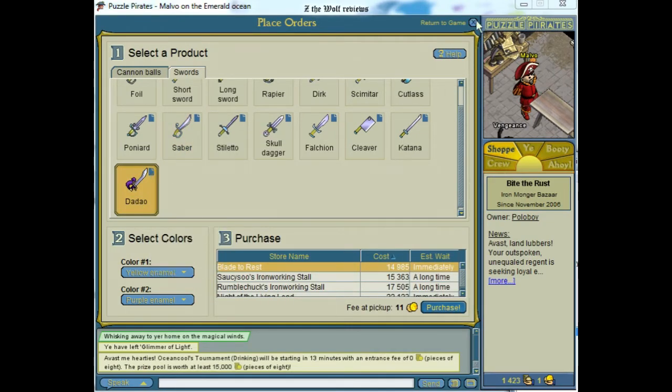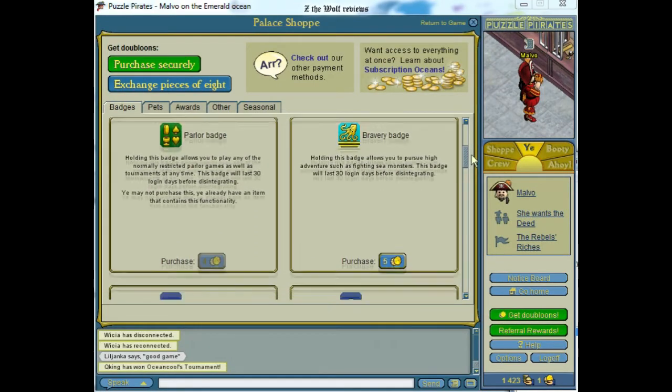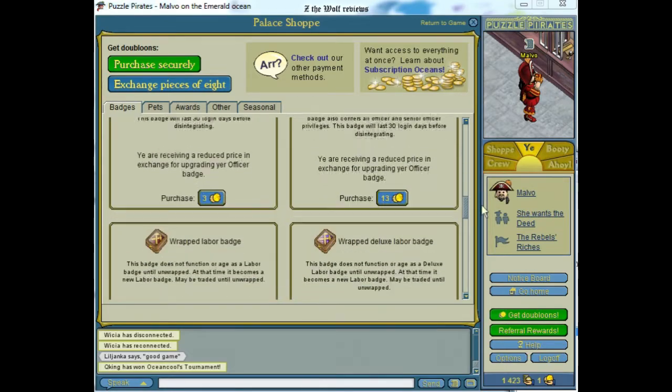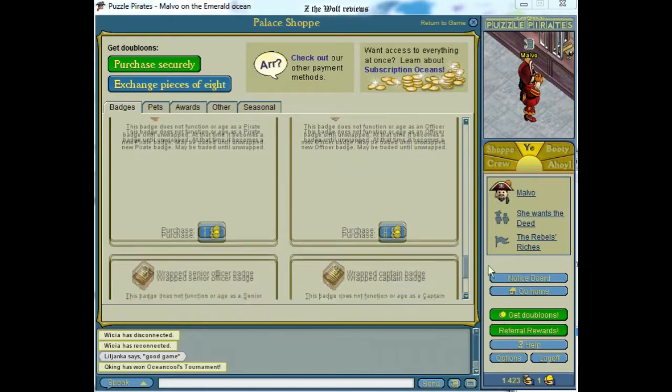Some of the games are locked to specific days of the week. To be able to play them all anytime we want, we have to buy a parlour badge. There are other kinds of badges as well, and what they do is unlock activities that we wouldn't be able to do otherwise.